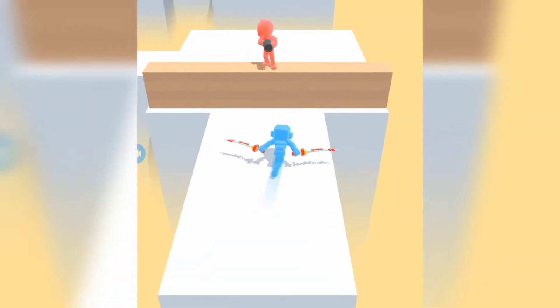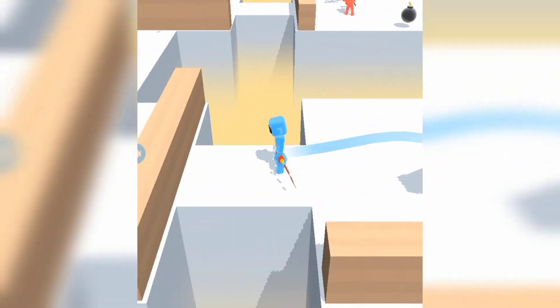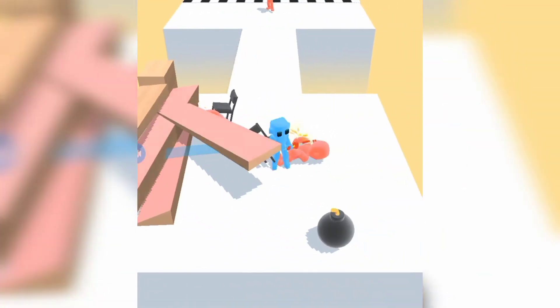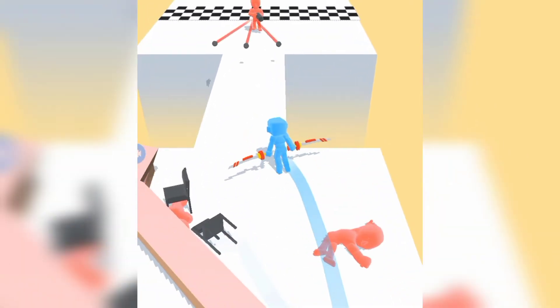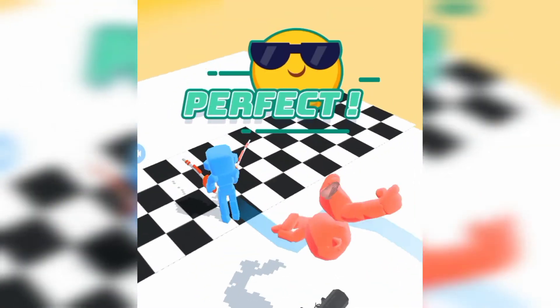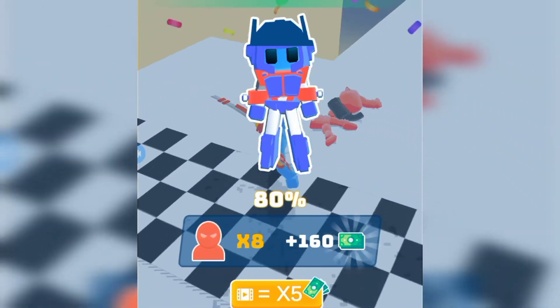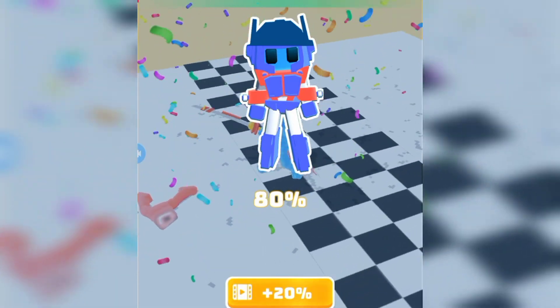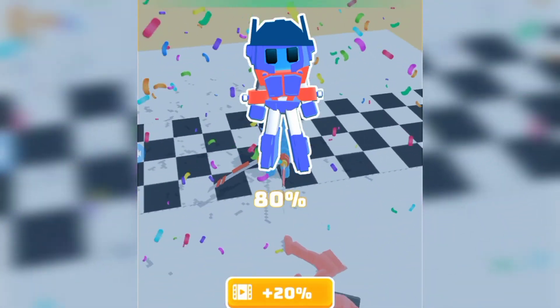If you're wondering what these bonds are, I may or may not have told you in the last video, but I'll tell you again — when you click it, it explodes. Now when we get this character, I have bought him his own blades.